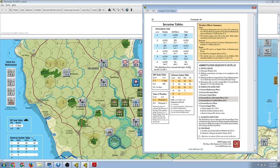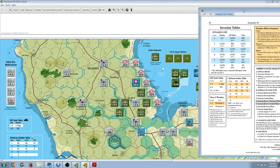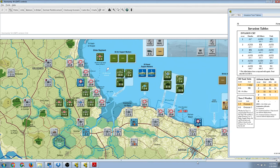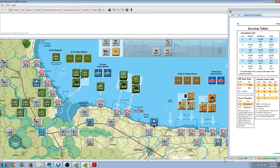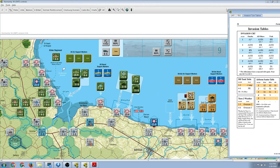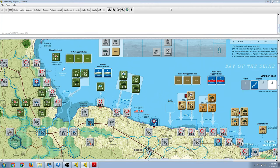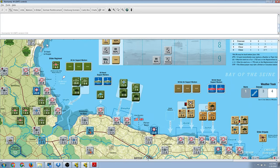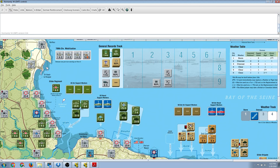Then you proceed into the normal sequence of play for the next 21 turns. I believe there's 22 turns total in the game. We want to be able to see the replacement tracks, so I guess I need to move this over here for now. The screen scrolling and navigation in Vassal is, shall we say, not awesome.